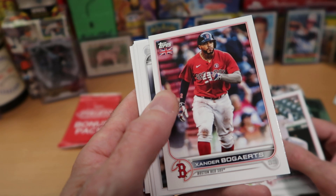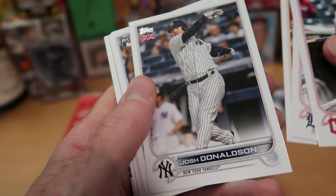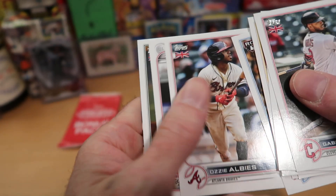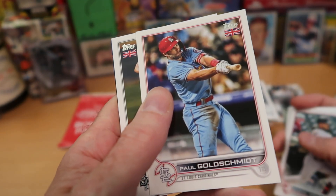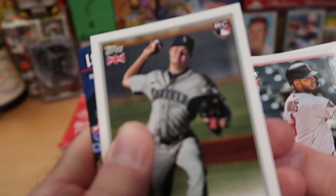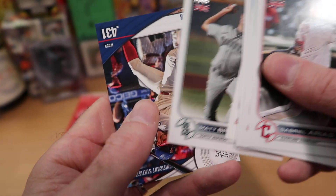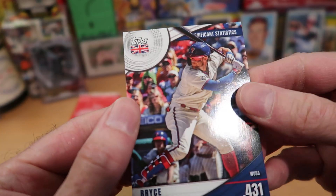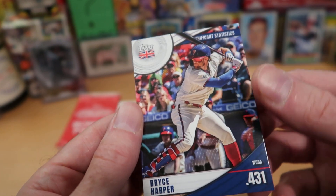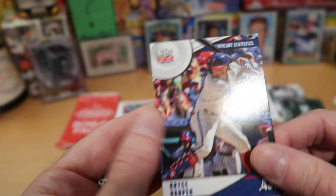Shane, you might not have this UK version of the Bogaerts card — let me know in the comments if you need that one and I'll be happy to send it out to you. Josh Donaldson there for the Yankees, and we got Joe Donand from the Miami Marlins, rookie card of that player. Ozzie Albee — nice card. Paul Goldschmidt, last year's National League MVP — I don't think he's going to get it this year; I think Acuna's got that one locked up. Matt Brash rookie card — he looks completely strained to be throwing that ball. We do get an insert out of the UK pack. This is the Significant Statistics insert of Bryce Harper — the Phillies could go back to the World Series this year. That's pretty nice; I've opened UK packs before and I don't think I've pulled an insert like that.